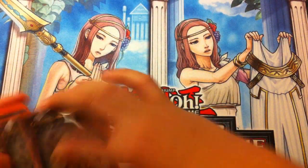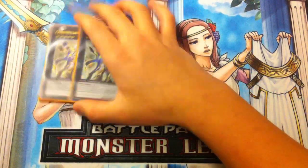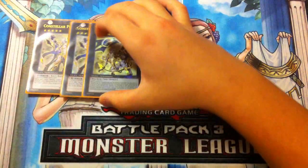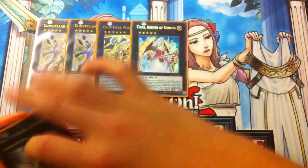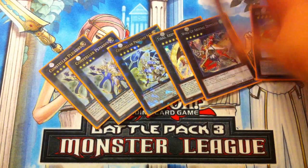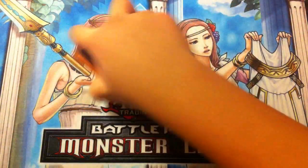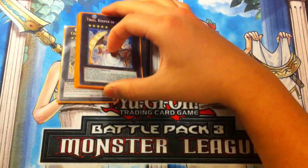Now the extra deck. For Rank 5s: Double Constellar Pleiades — self-explanatory, very problematic to deal with especially first turn, able to control the board by recycling your own cards and bouncing your opponent's monsters. One Constellar M7 — overlay it over used Constellar materials. One Tiras, one Zenmaioh, one Volcasaurus, and one Gaia Charger. Zenmaioh is good for popping cards, Volcasaurus pops a monster then you overlay for Gaia Charger to attack. Tiras is still solid though Deep Prison can be an issue.